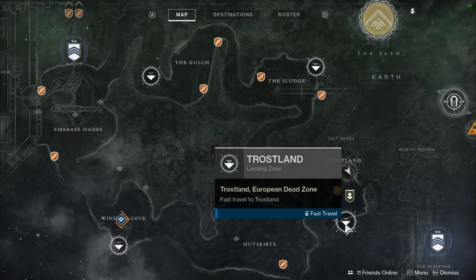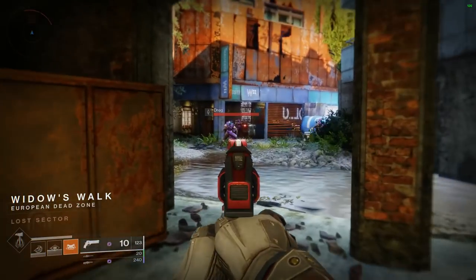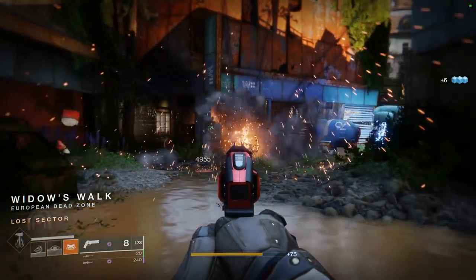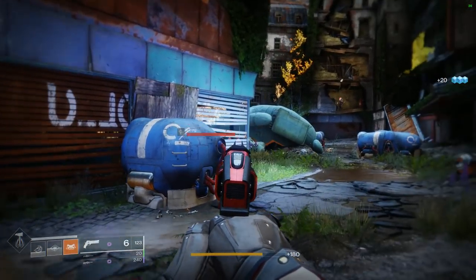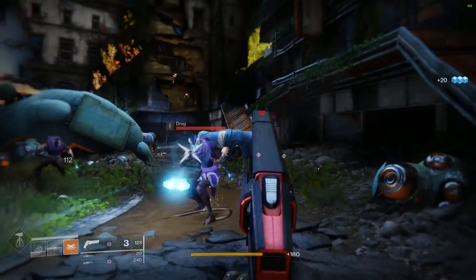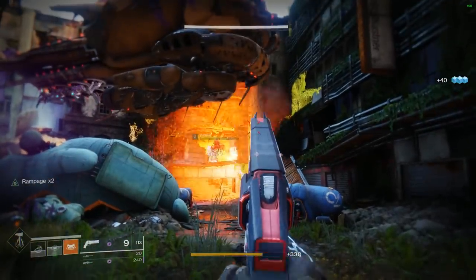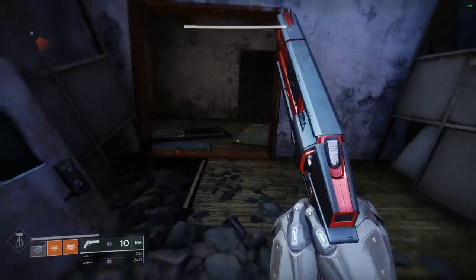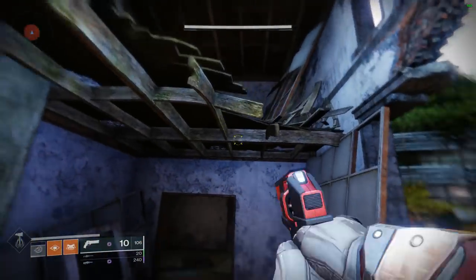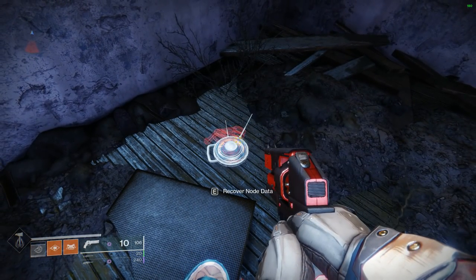Fast travel back to Trostland and this time head to Widow's Walk, the other Lost Sector to the left of the church. Make your way to the very end where the chest is located. It's kind of a small Lost Sector with lots of enemies, so you might have to fight your way through. While looking at the chest, you'll notice there's a broken building up and to your right — that's where adds spawn. Jump up to the second level behind the chest and the fourth node is simply on the floor waiting for you.